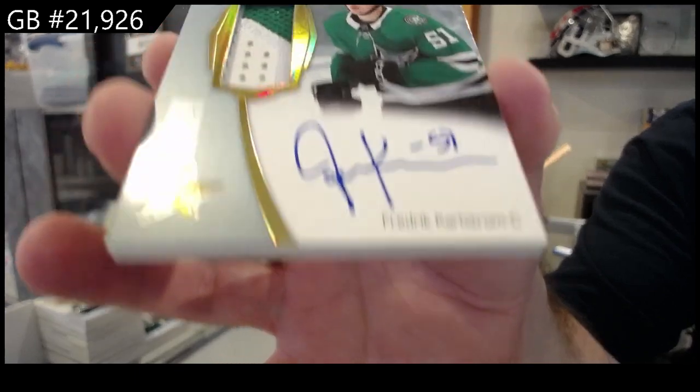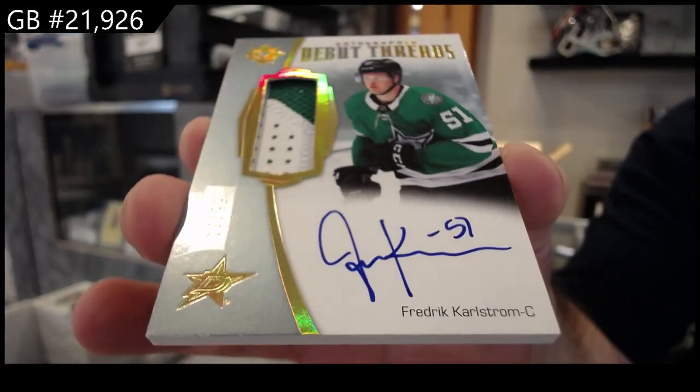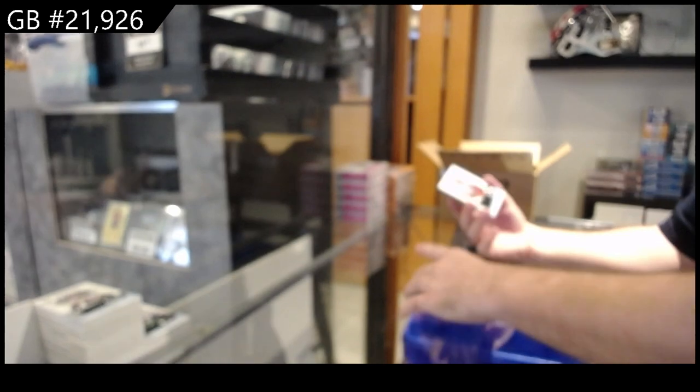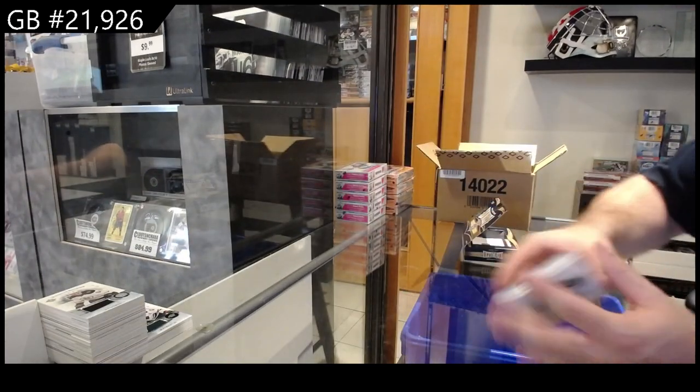Dallas, you are winning this half — $99 Karolstrom. And for the Anaheim Ducks, $7.99 Rijenda, rookie jersey.